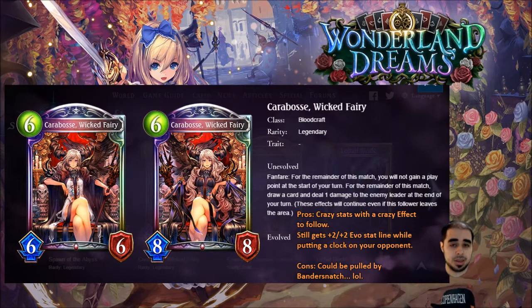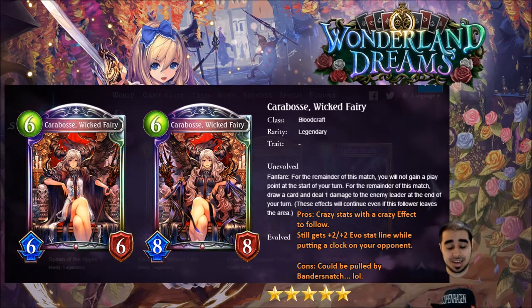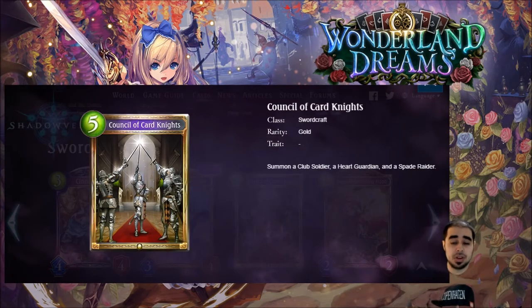You can build a whole deck around Caribos — you really don't need anything above six play points. If you want to play Spawn of the Abyss, just play Caribos on turn eight and then draw into him later. This card is one of the strongest in the expansion. I'm giving it five out of five stars — this card is insane. And the wicked curse she put on Sleeping Beauty's daughter, that's messed up too. Very strong card.